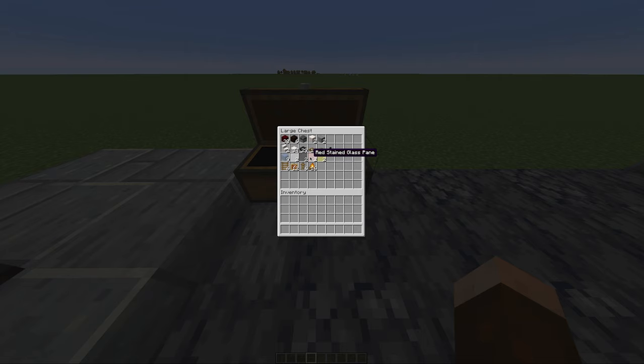You'll also need two red stained glass, two yellow stained glass, six ladders, 12 item frames, six armor stands, and 16 campfires. To start, we're going to take out all of these materials.